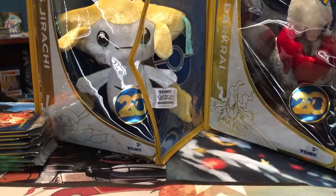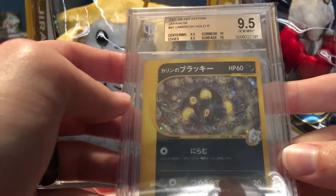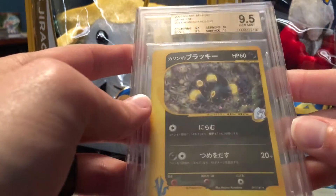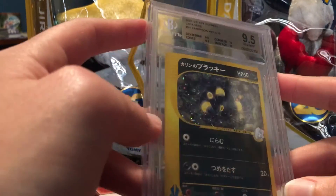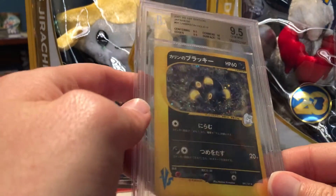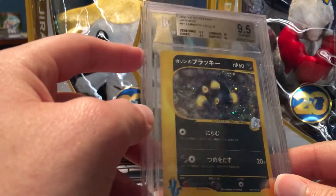One of the more high-end cards from this set — probably the highest — is Karen's Umbreon. This came in at a Gem Mint 9.5, with two 10s on the corners and surface and 9.5s on the centering and edges. I'm very ecstatic for this grade. I know these are pretty expensive right now, so I'm really happy to have my own copy with such a nice grade on it. This is probably one of the nicest-looking Umbreon cards ever printed.